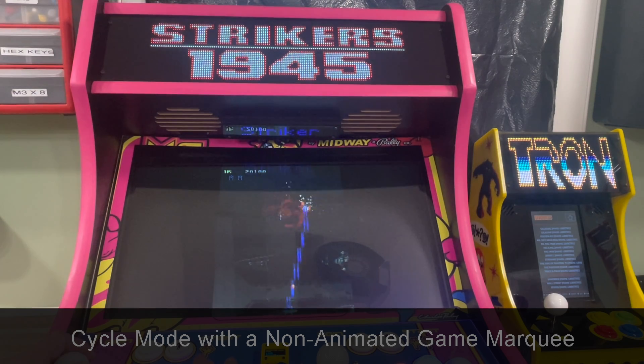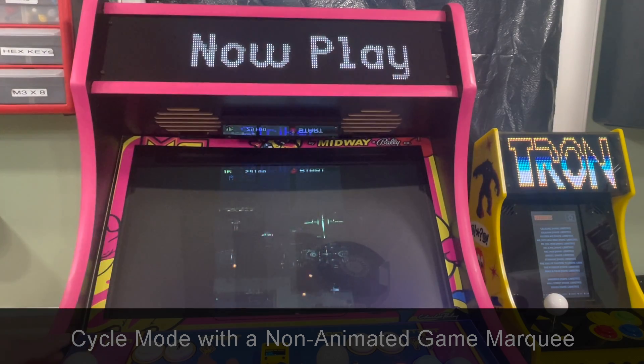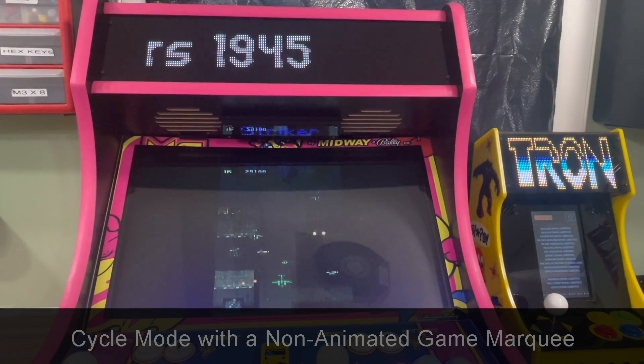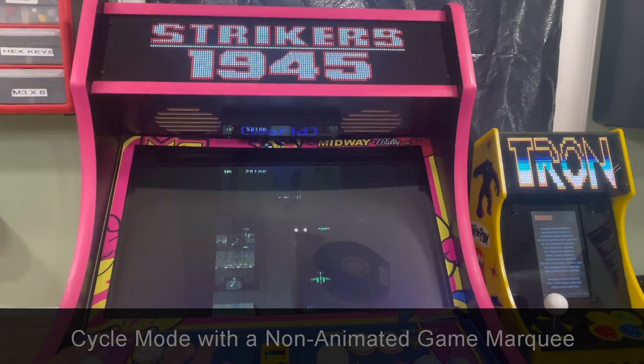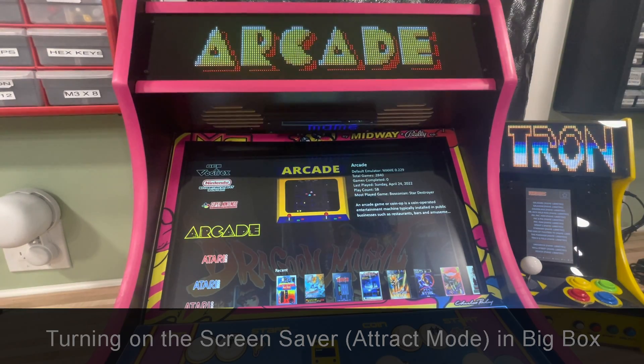So as you're playing the game it'll just keep doing that until you stop playing. It'll sit on the marquee — I have this set for 10 seconds — and then after those 10 seconds it'll go back to scrolling the text. I don't have a high score in this game but if I did, the high score would show up there as well. Now I want to show you — this is Big Box specific — the news ticker feature on the screensaver.